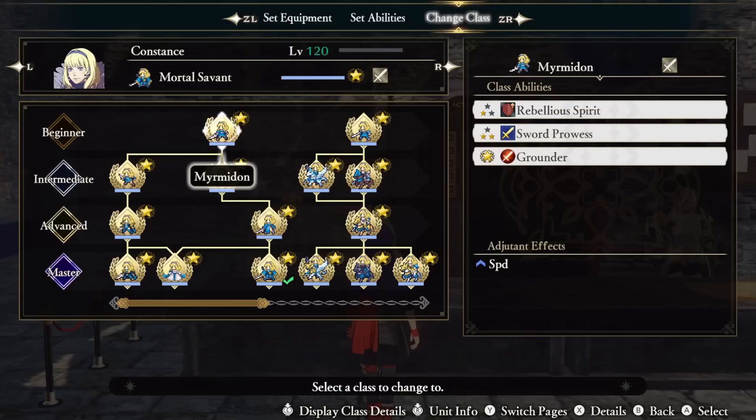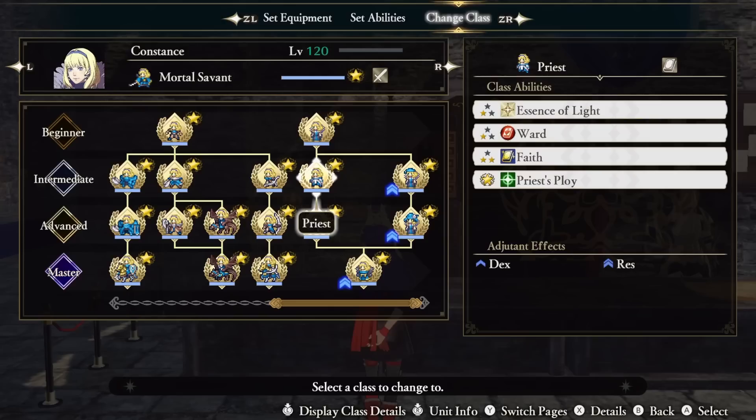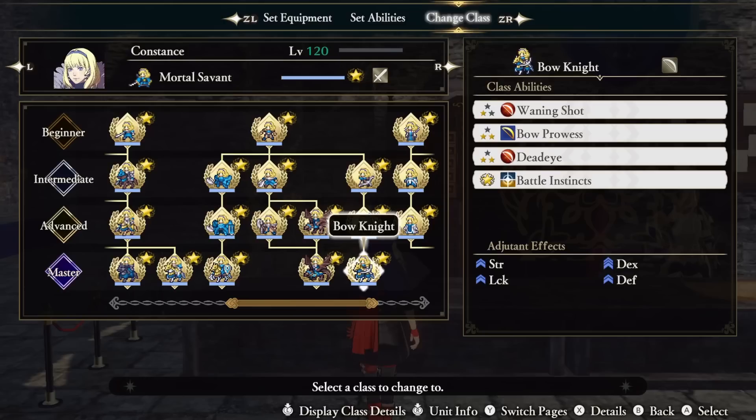As for where I got each ability: Sword Prowess is from Myrmidon, Thief, and Mercenary. Burst of Resolve from Trickster. Wild Abandoned from Brigand. Life Force from Mage. Offensive Tactics from Wyvern Rider. Essence of Light from Priest. Boost Critical from Warlock. Forethought from Trickster. Battle Instincts from Bow Knight. Fly Swatter from Falcon Knight. Light Blade from Thief. And Bolting from Warlock.